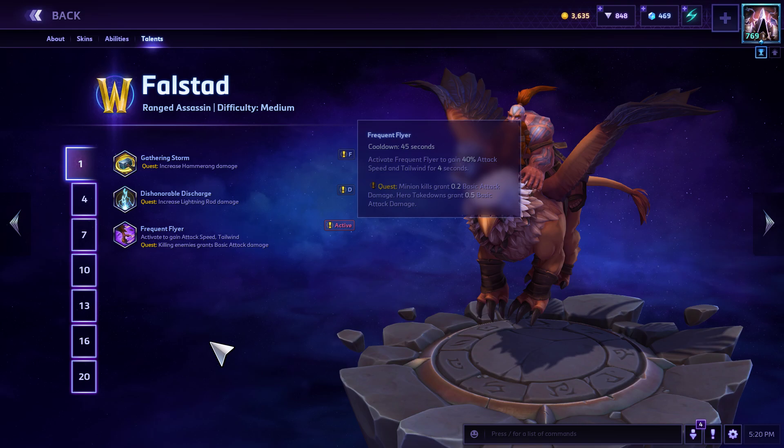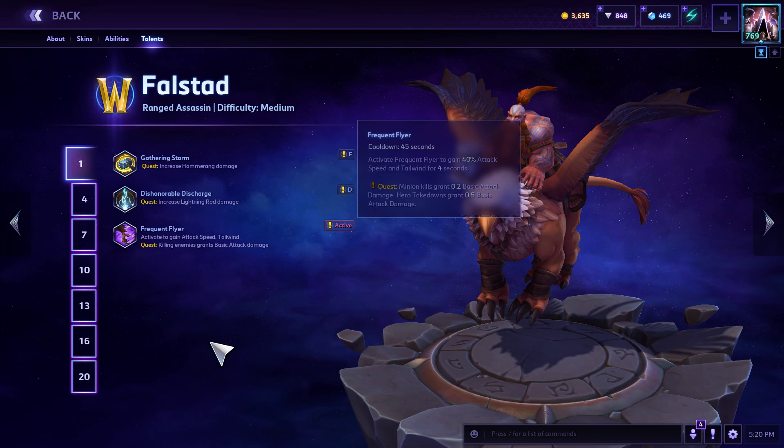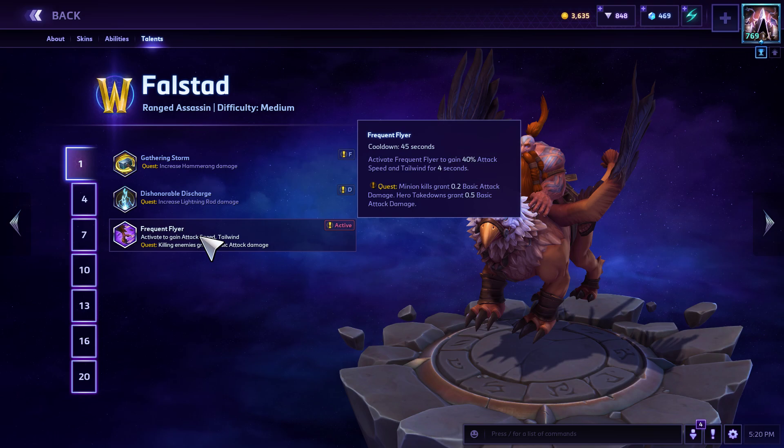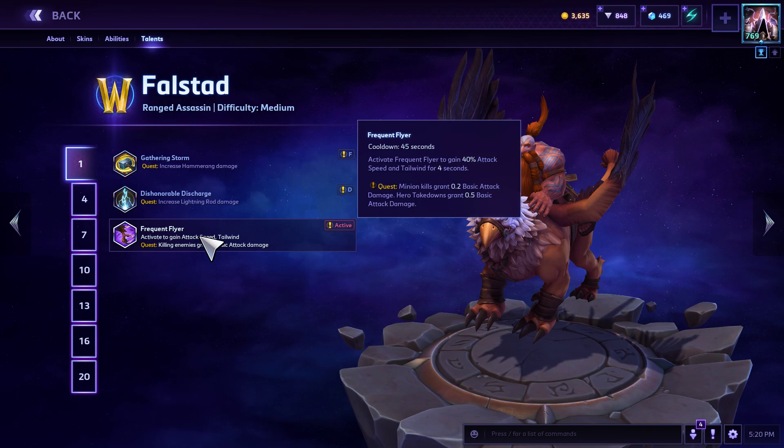Now there are two main builds for Falstad: one is the auto attack and one is the lightning. For auto attack, at level 1 you take Frequent Flyer — activate it to gain 40% attack speed and Tailwind for four seconds. Basically if you're in a situation where you're going to be able to kill people, you activate this and get as many autos as you can.